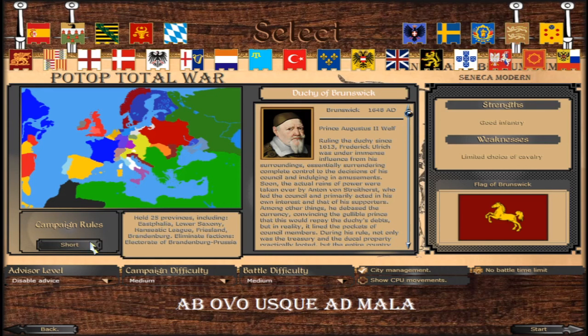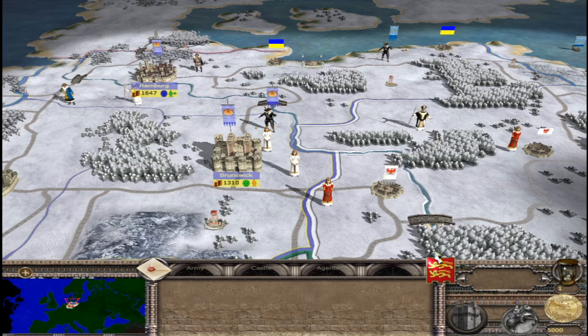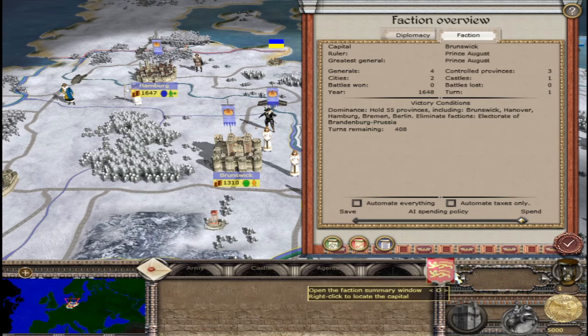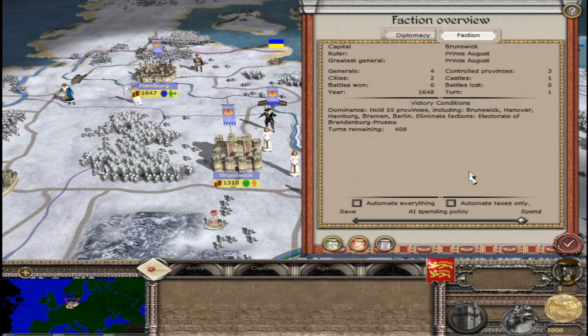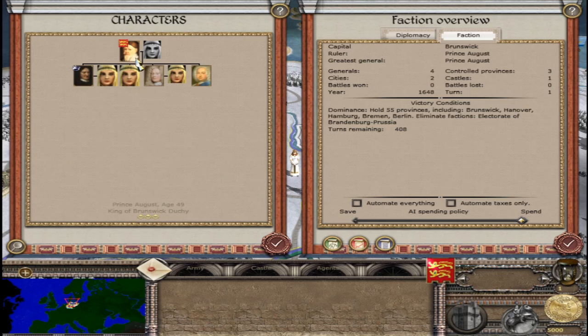The Duchy of Brunswick: for the short campaign, hold 25 provinces including Eastphalia, Lower Saxony, the Hanseatic League, Friesland, Brandenburg, and eliminate the Prussians. For the long campaign, 55 provinces with the same requirements. Here we are in Brunswick — the ruler is Prince August, who is also the greatest general. Four generals, 3 controlled provinces — 1 castle and 2 cities.